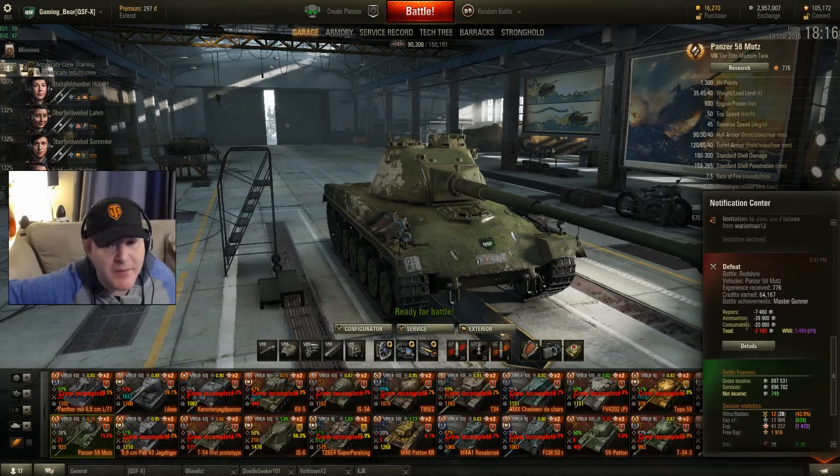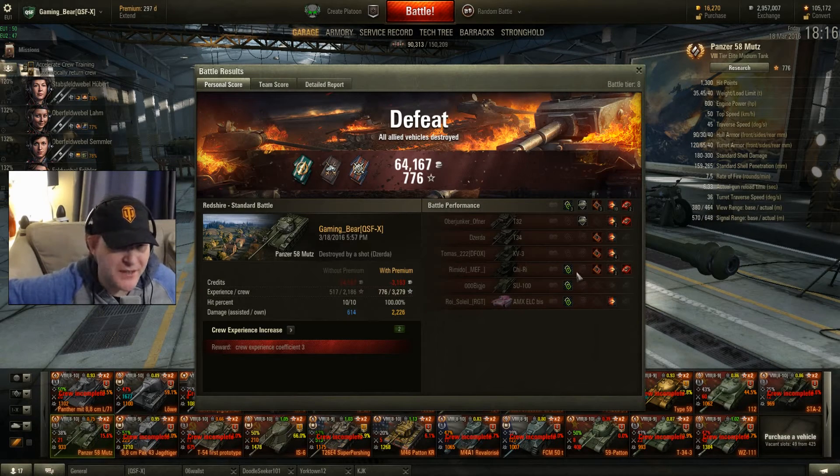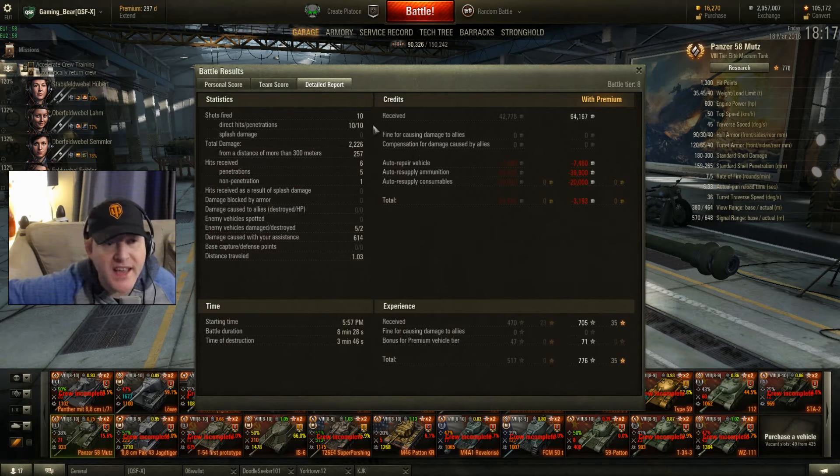Quick look at the Mutt — I've just come out of a game. 99% on a defeat, 700 experience, quite a bit of damage: 2,226 damage, 2 kills, 470 base on a loss — came out third on damage overall. Sadly, we didn't quite win. 10 shots, 10 hit, 10 penned — very accurate. Lost a bit of credit, but that's how it goes. 705 experience plus a premium bonus: 776.